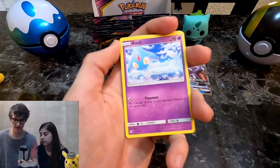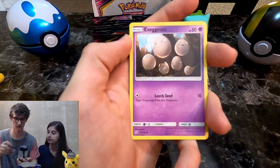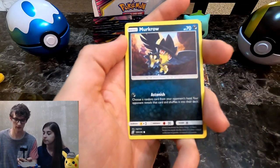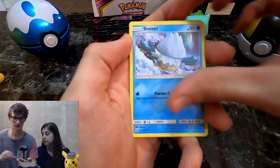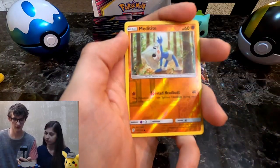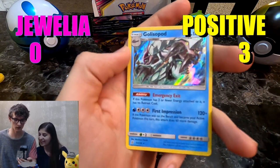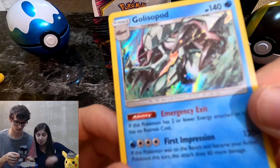Lightning energy, an Azelf, Blue's Tactics, Fracture, an Executes, Murkrow, Snover, Dratini, Fungus, Metatite for the Reverse, and a Hollow Goalist Pod. Well, you got something.